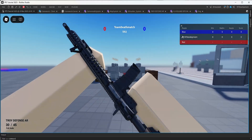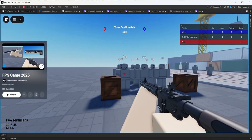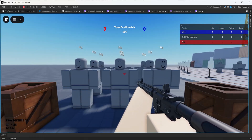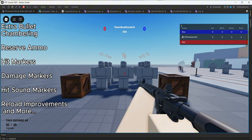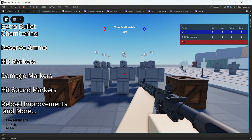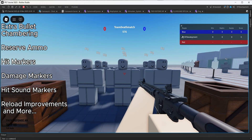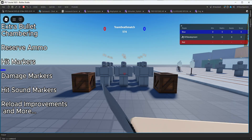Welcome back everyone to Knights on Developments. This is part 25 of my 2025 FPS tutorial series. In this video we're going to be implementing a bunch of stuff like bullet chambering, reserve ammo, hit markers, hit marker damage, hit marker sounds, as well as fixing some bugs like being able to reload with a full mag, and finally fixing our knives and grenades — they now work perfectly.